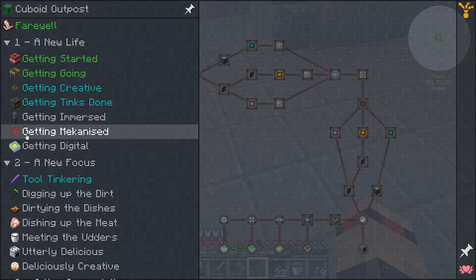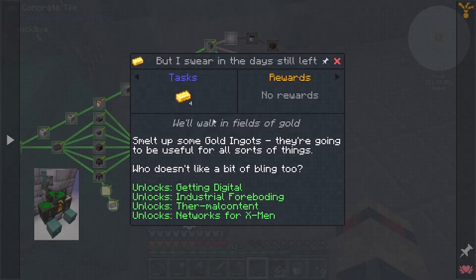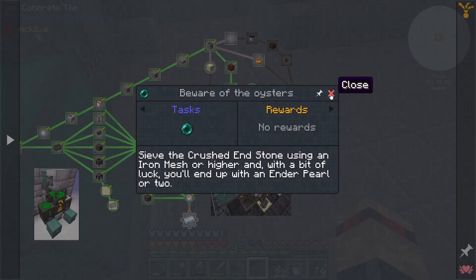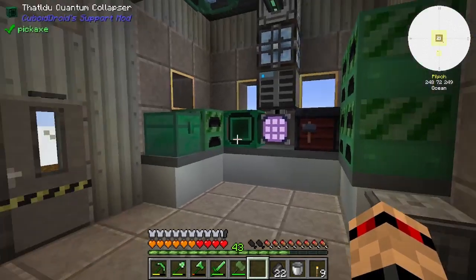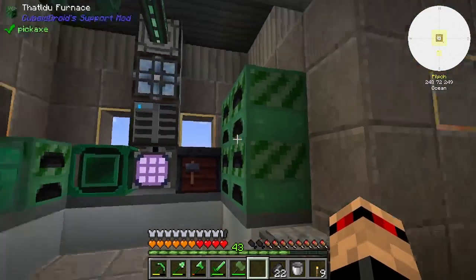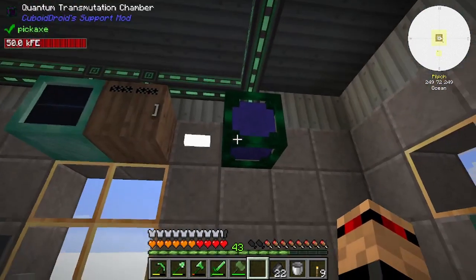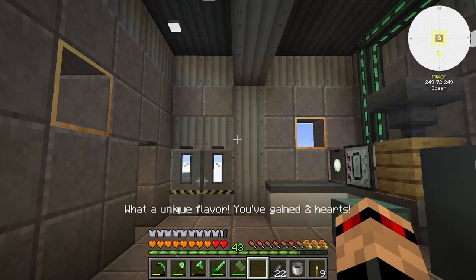After that we can get into Immersive Engineering and then Getting Digital — though you need gold to get there. All of these are optional but I quite like doing all the optional quests because you get the big reward at the end. Anyway, I've rambled enough — let's end the episode, thank you for watching, thanks for joining me, and I will see you in the next one. Bye! I'm going to quickly eat this cod because it gives us two extra hearts.